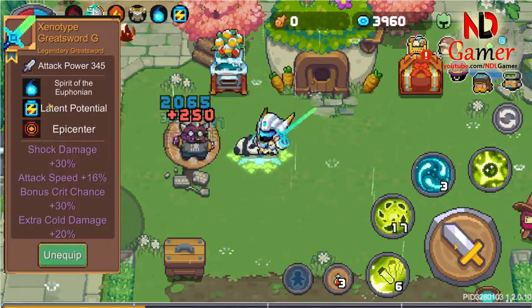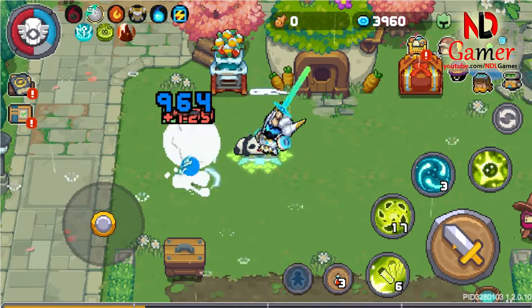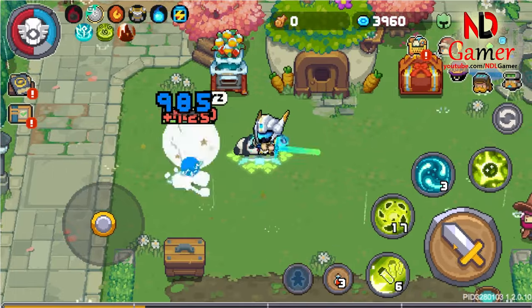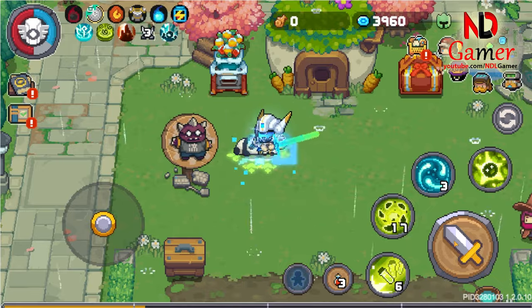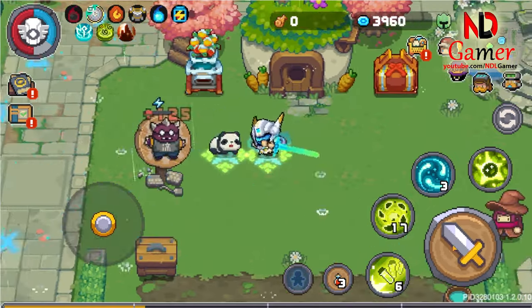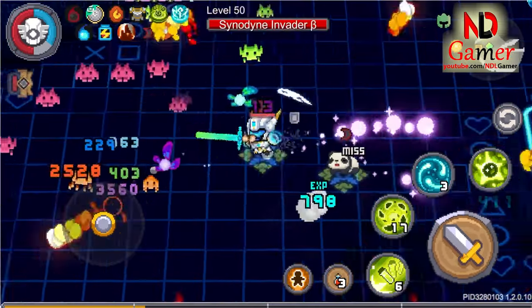Finally, there's the Zenotype Greatsword. It also deals electric damage. When attacking normally, it swings quite broadly. When fully charged, it buffs itself with 3 buffs. When attacking normally after that, it shoots out triangles, squares, circles, and X-shaped projectiles, all of which deal electric damage.